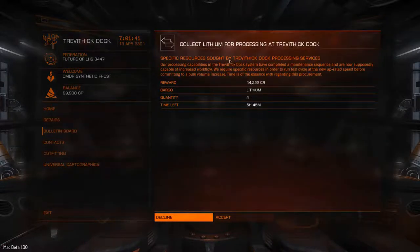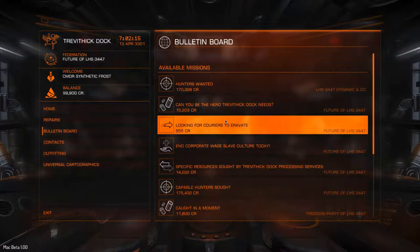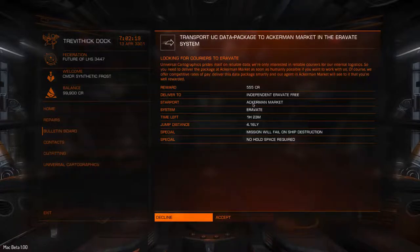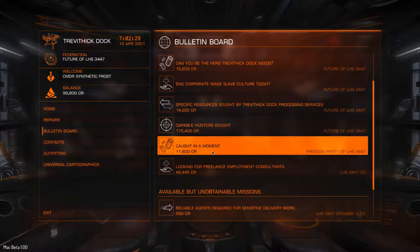This one wants you to bring back lithium. You can get lithium pretty much any way you want - the most legal way is to find a system that has it and buy it, like a high tech refinery planet. But 14,000 credits might not be worth the cost of the lithium. Here's the one going to Everett with no cargo hold requirement, so we'll accept that one. We've been on the menu for quite a while so I'm going to exit and re-enter to see if it refreshes the mission list.